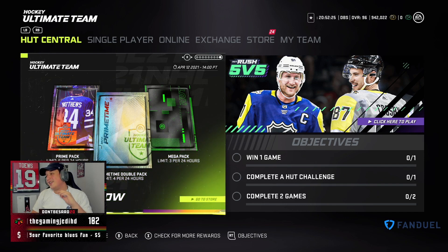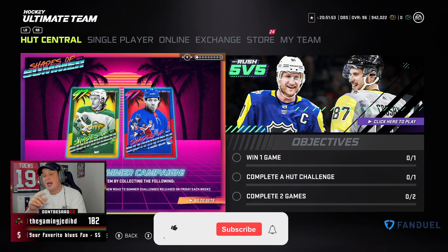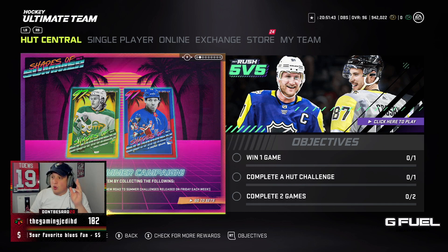The question mark we've been seeing over the last week has finally been answered — Kirill Kaprizov and Kandre Miller, welcome to Hockey Ultimate Team. These cards are in the Shades of Summer campaign, they look sick, 97 overall. But you are not able to get these cards until May 28th. You need seven Shades of Summer collectibles from new Road to Summer challenges released each Friday. It'll be seven gold collectibles, 20 April collectibles, and 20 May collectibles — you cannot get these cards until May.